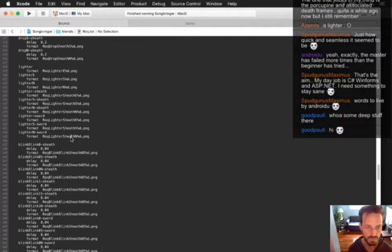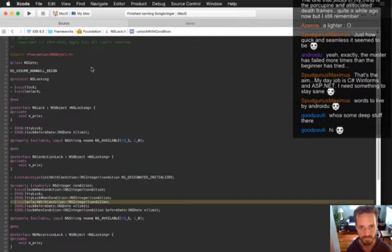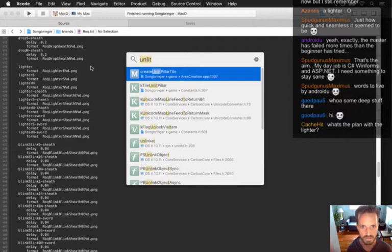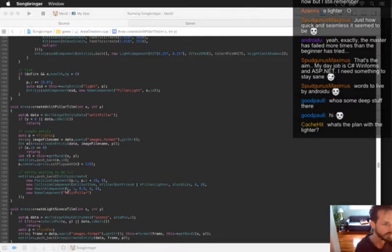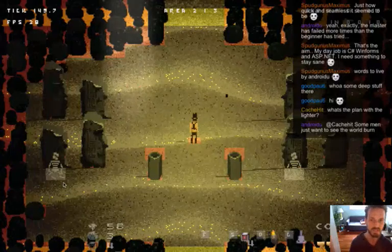So obviously the hitbox is way too big, and the unlit pillar's hitbox too. I want area creation dot cpp - it's my project. So yeah, I explained this at the beginning of the stream but it's been a while, so let me explain what's the plan with the lighter. The lighter is going to be a cool way to experience puzzles.